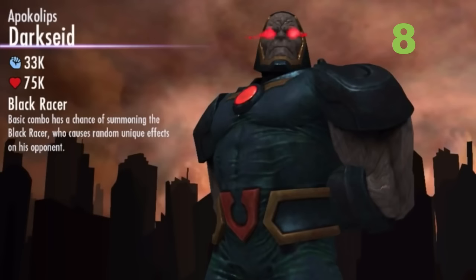Coming in at number 8, we have none other than Apocalypse Darkseid. He's a new character that's recently been released. His passive is called Black Racer — whenever he uses a basic combo, he has a chance of summoning the Black Racer, who causes random unique effects. These effects range from bleeding, to life drain which drains 5,000 of the opponent's health, or the effect of cursed. Cursed means Darkseid's unblocked basic attacks or special attacks will automatically land a critical hit. That's a very strong passive because his unblocked first or second special will go critical, doing large amounts of damage. His first special is a multi-hit special, so it can potentially knock out any character with a single hit.